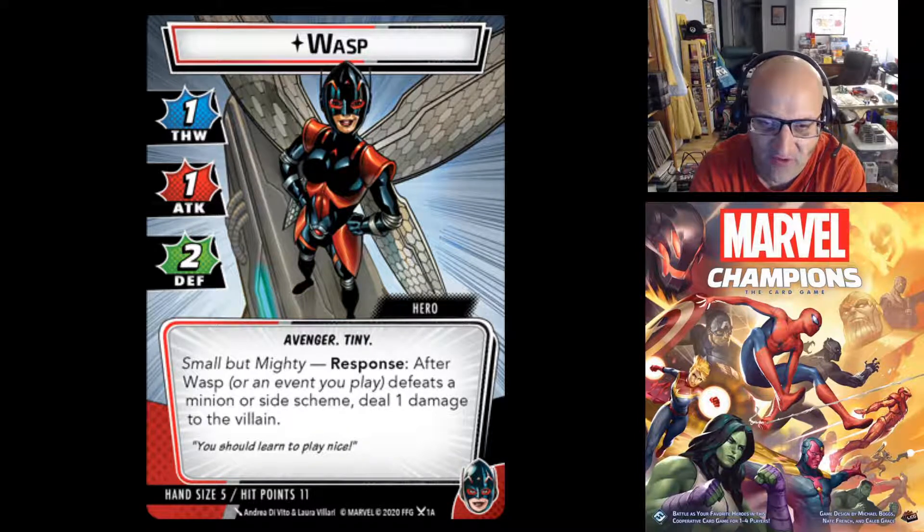She has the Small But Mighty response: after Wasp — whichever form you play — defeats a minion or side scheme, deal 1 damage to the villain. Basically whenever the Wasp gets rid of a minion or a side scheme, the villain takes additional damage. Hand size goes down to 5 in this form. That ability triggers whether she uses thwart, attack, or an event.